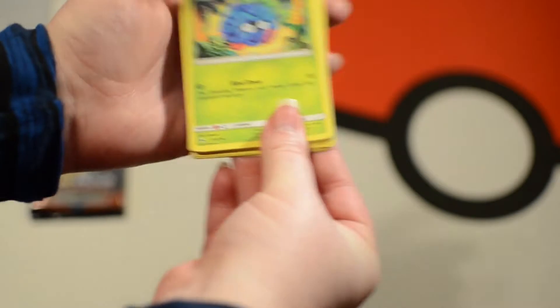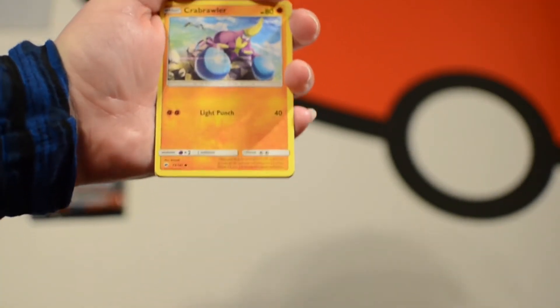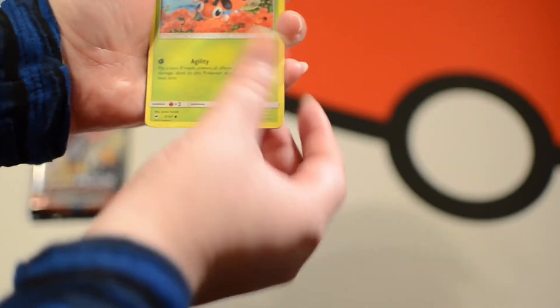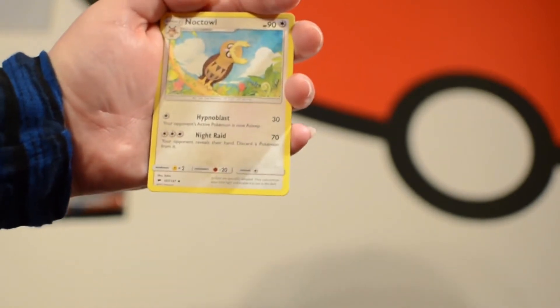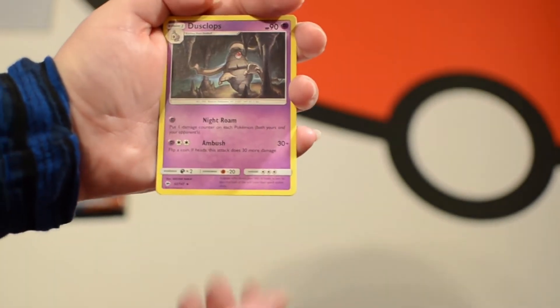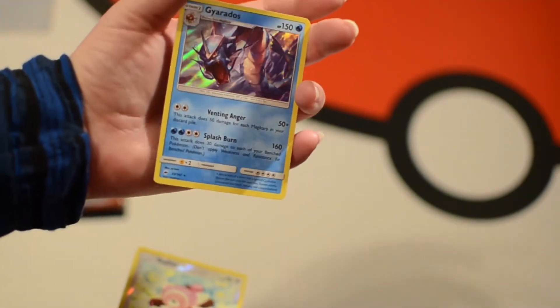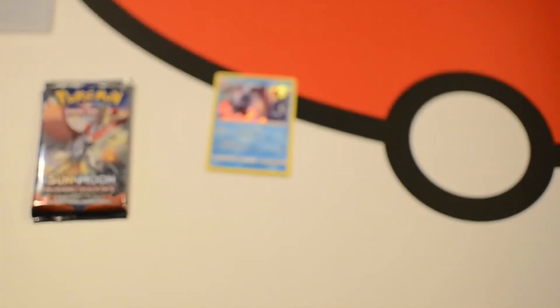Pack four: Tangela, Tynamao, Crabrawler, Inkay, Ledyba, Water Energy, Simisage, Noctowl, Dusclops, Reverse Holo Stufful, and... Holo Gyarados! First hit. Beautiful. Beautiful holo on that card.